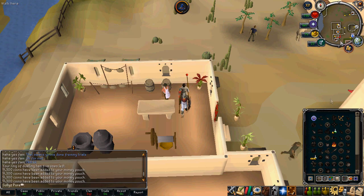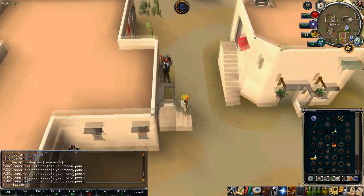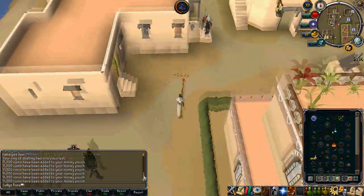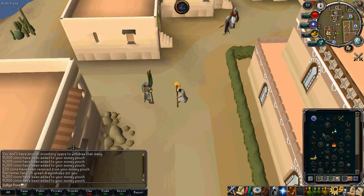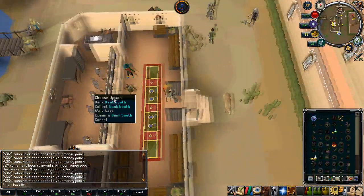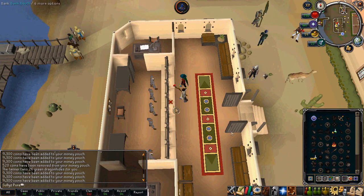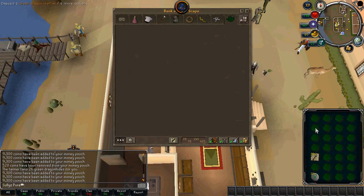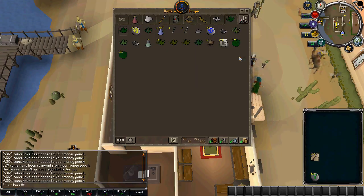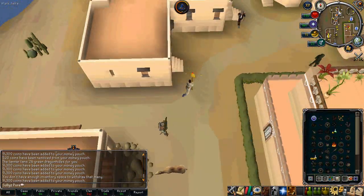As you can see right now, I'm alching air battle staffs while I'm tanning the hides, so I'm getting magic experience and a little bit of money from alching while getting a lot of money from tanning the hides. It adds up to 35k magic experience an hour as well as 800k profit from the hides and a little bit from alching. But there's another way which is even better money, and I'm going to break it down shortly.